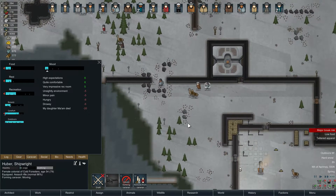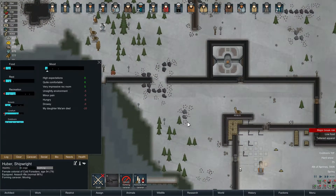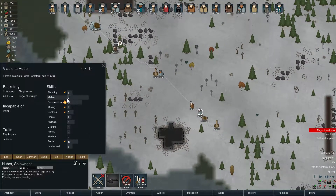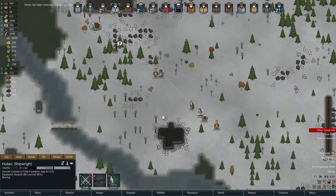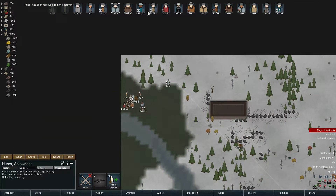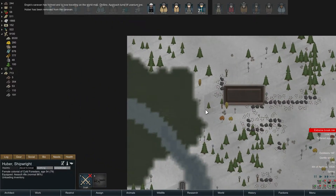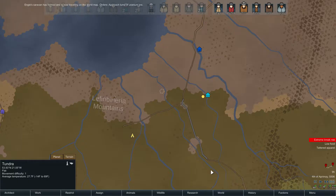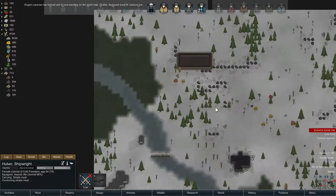Oh, we're sending Huber along? That might have been a mistake — you're on edge. Your mining is not even that good. We're going to remove you from the caravan last minute. I don't want that caravan stopping. I've never done that before. You're coming back, and these guys are now traveling. Okay — approach lump of uranium, those are your orders. Off they go — one and a half days, pretty good trip.